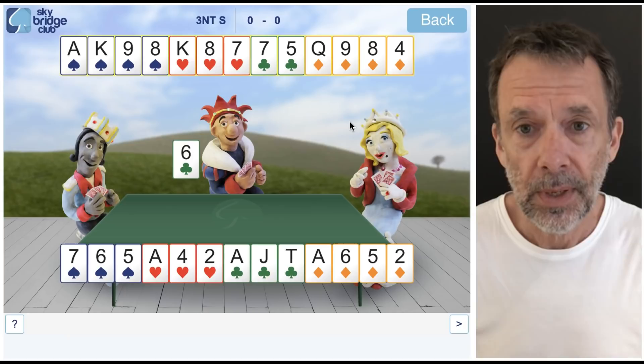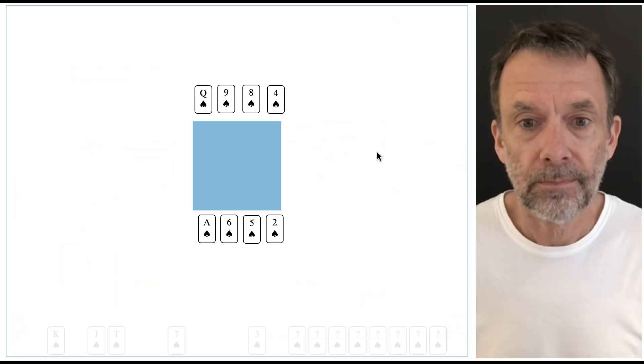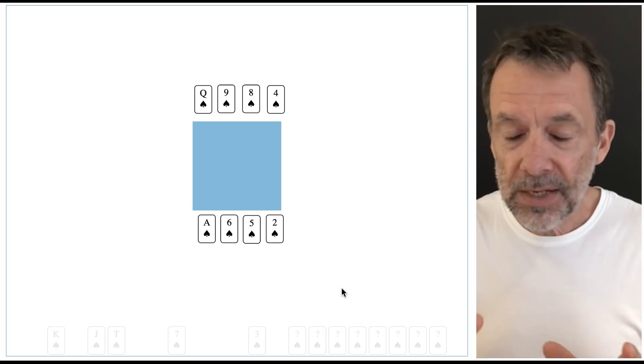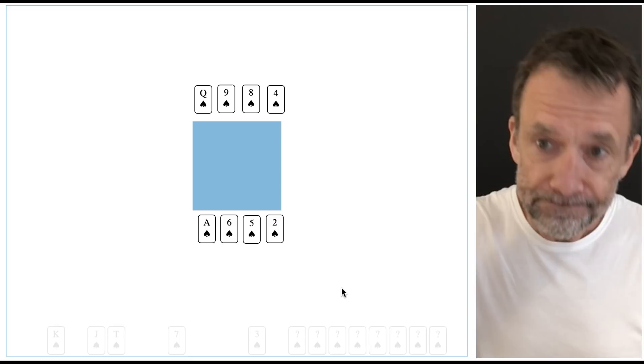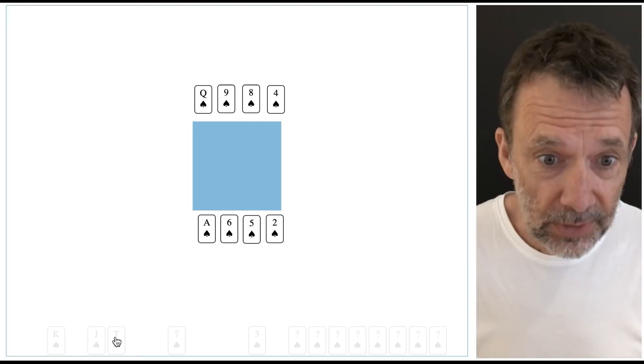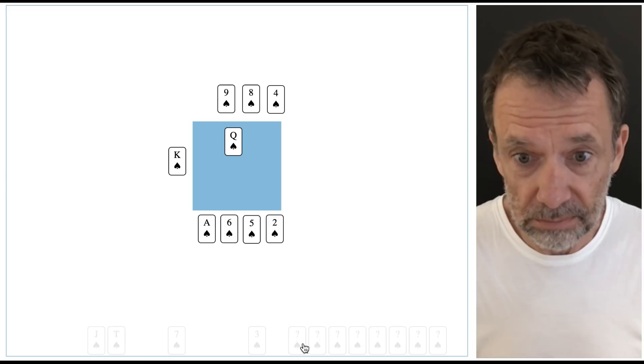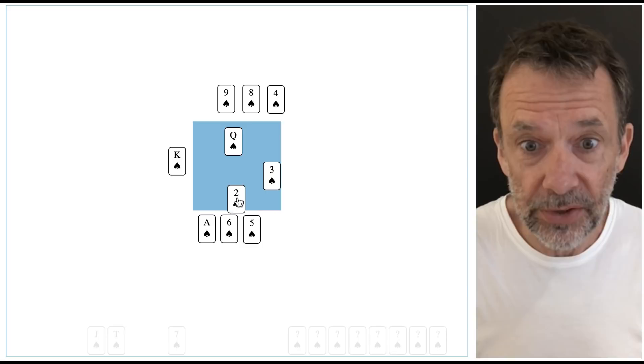Let me show you by stripping out that diamond suit. This is the diamond suit — queen-fourth opposite ace-fourth. You might be thinking, well I can take a finesse here by playing the queen and hoping East has got the king. That's not going to work. If we play the queen and West has got the king, it goes queen, West plays the king — that's no good, so we lose.